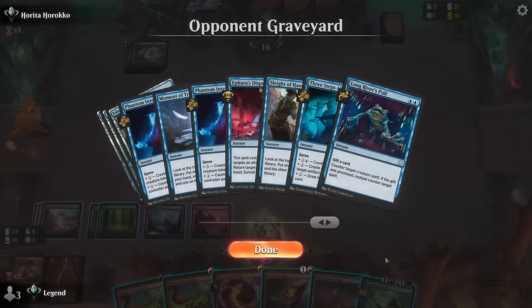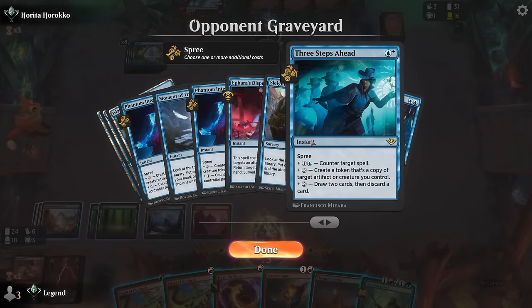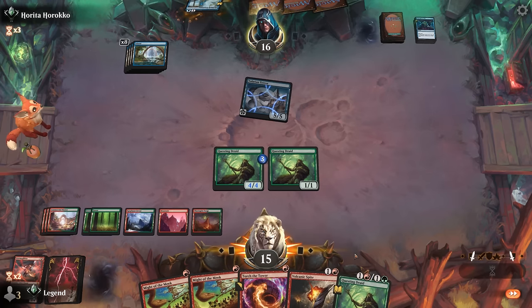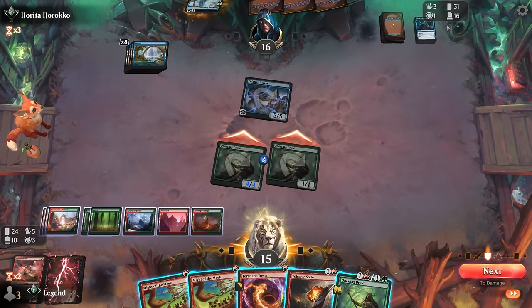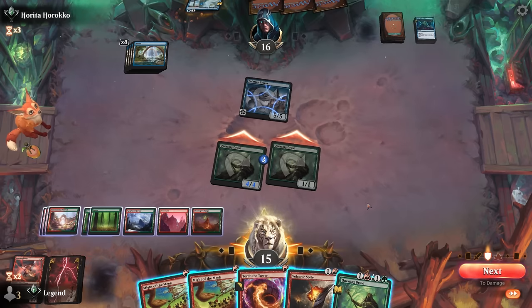Need to watch out for Three Steps Ahead — also very powerful, making a 5/5 at instant speed. So we don't want to put another spell on the stack if we can avoid it. But if I just let things happen the opponent will eventually find another big card draw effect and pull ahead, so it's on me to try and close out the game in a timely fashion. If I adventure another Questing Druid the opponent counters and makes a copy. If I try to draw with Might of the Meek they might have another bounce spell. Let's try another Seek the Beast.